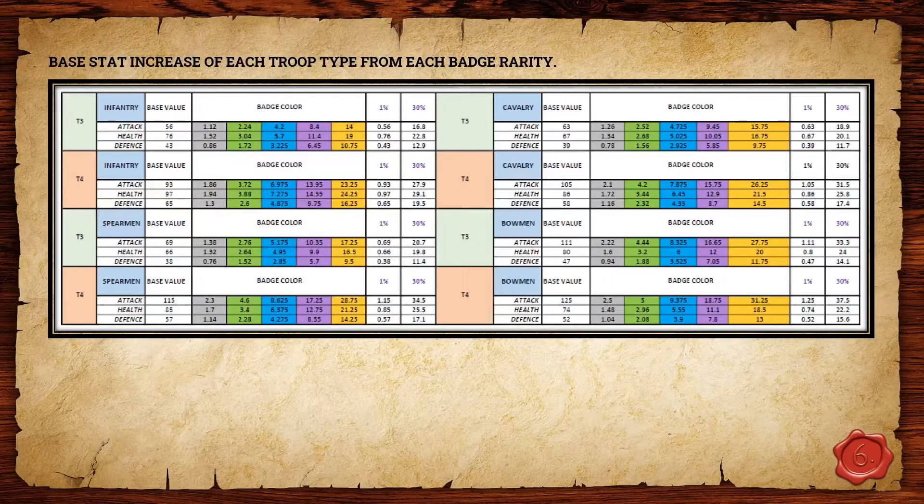If you look at T4 infantry and the increase to health, they're going to pick up 24.25 from a legendary badge, whereas if you compare that to cavalry they're only going to pick up 21.5. I know that doesn't sound like a lot, but it's still something to keep in mind when planning what to focus on, what to push, or what to choose when you get two options.